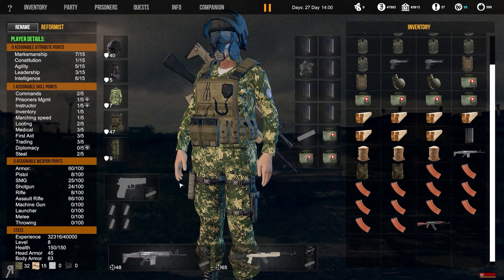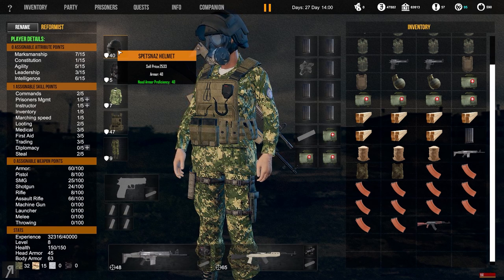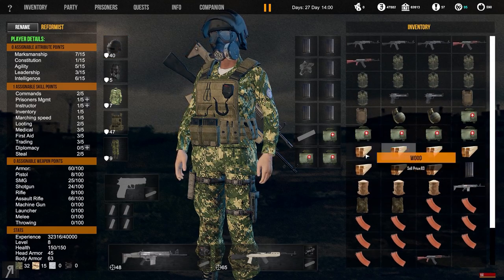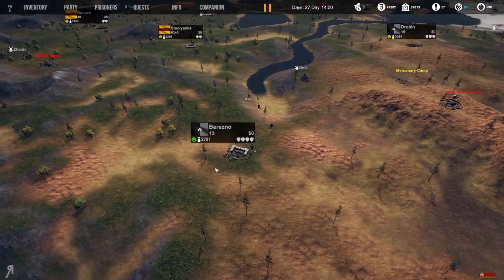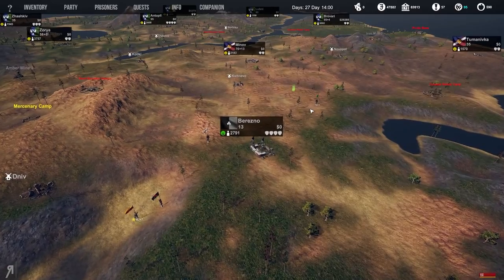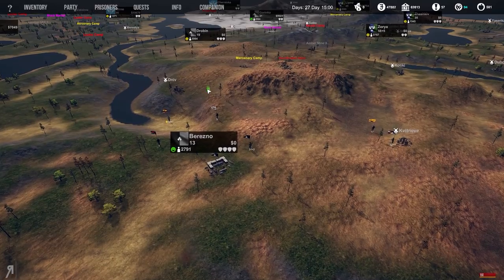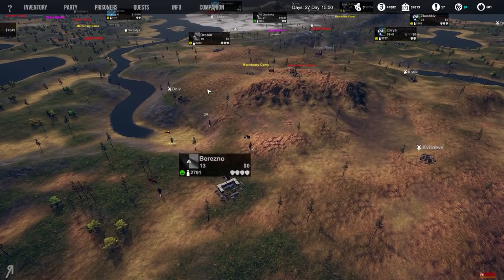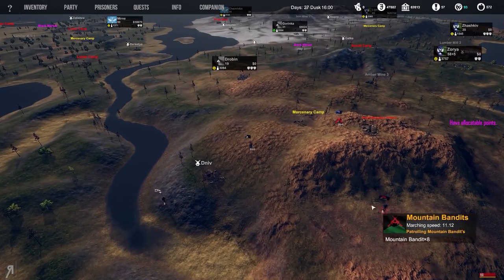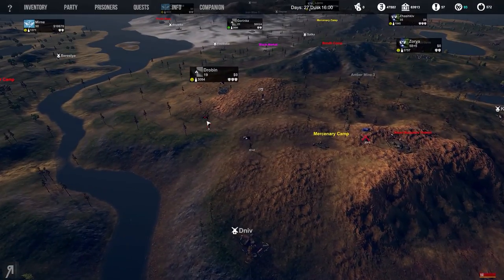Spetsnaz helmets have actually been reduced in armor proficiency - they are now 40, down from 60 before, so we'll see if we can get a better piece of armor. The Uman terrorists have been completely eliminated from the game after we took their last town in the previous episode, so we don't need to worry about them anymore. We're not at war with anyone else except regular bandits.